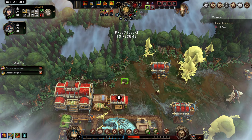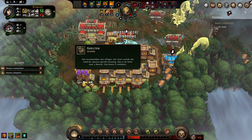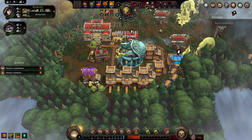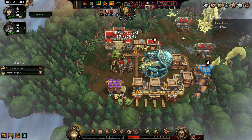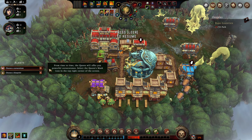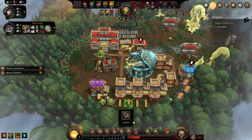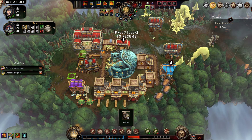Number two: housing. Housing is a dirty cheap way of making your people happy. A shelter houses three people. You can see with the homeless number how many people need a shelter, and in any game I try to get that number down to zero as fast as I can. It makes the people dirt cheap happy. If you don't have any other options, you just need to bring up some wood and make them happy like that.